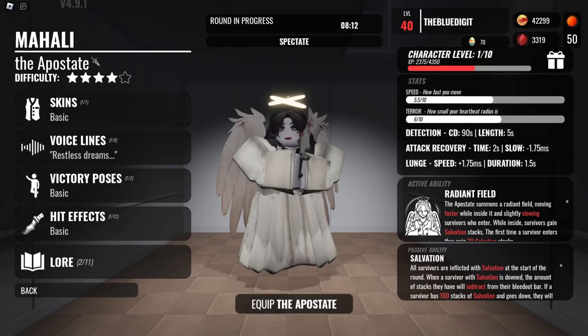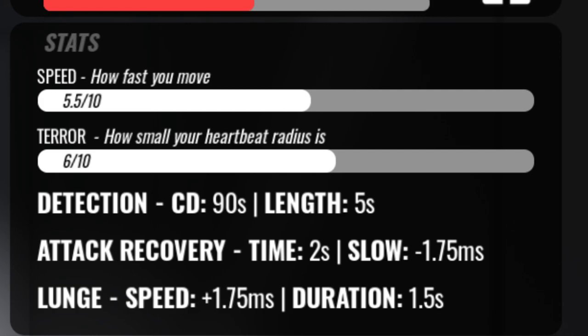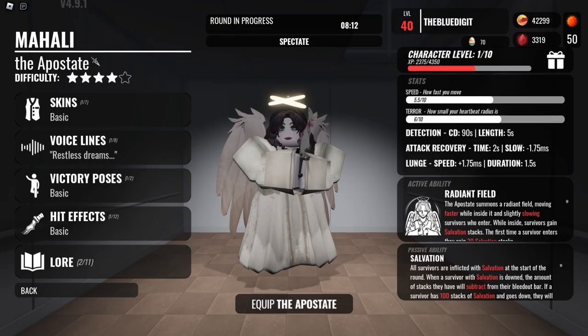This killer really has some decent stats. The terror radius is a bit larger, however their speed isn't that much lower than the other killers. But this is also an M1 killer, so that would be debatable. The reason it has the stats that it does is basically because their active ability and passive ability are cracked.